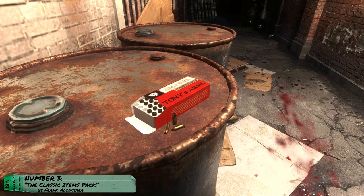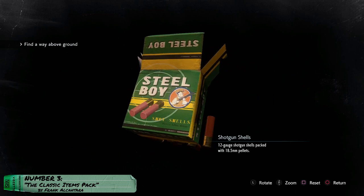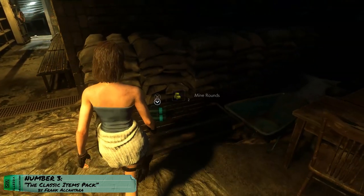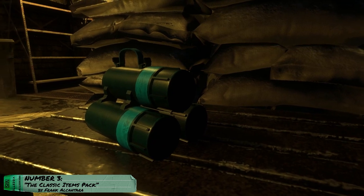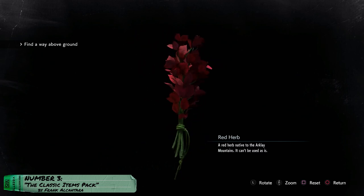Number 3: The Classic Items Pack by Frank Alcantara. Now let's talk about something I really like. This mod changes the look of many items in the game, including the ammo boxes, to resemble the ones from the classic RE3, and it even changes the icons. However, the mod for the mine rounds doesn't, so it looks a little weird when you pick up something that looks like this and in the inventory it looks different. It also makes the grenade launcher rounds red again, instead of pink or whatever color they were supposed to be.